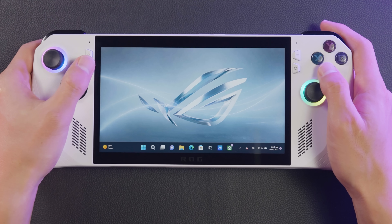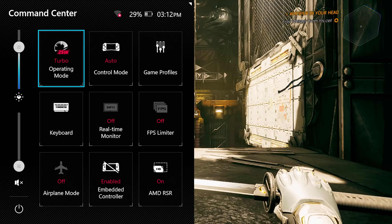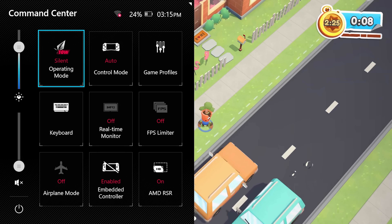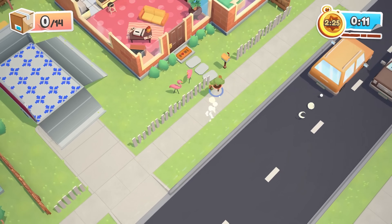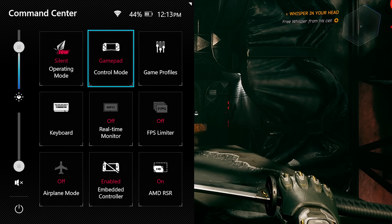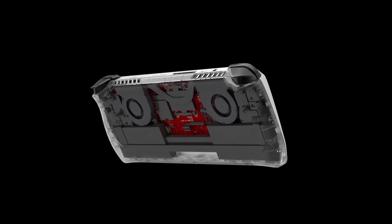You can also tweak your Ally's settings from the command center, a slide-out menu that appears when you press this button. The Operating Mode feature, for example, balances performance and battery life. Turbo Mode is ideal for AAA games with high-end graphics where you want to push power to the max, while Silent Mode lowers power consumption for better battery life and works great for indie and retro games. The Control Mode option is also handy — most of the time Auto is fine, but feel free to experiment. And don't worry if your Ally gets warm or the fans ramp up while you play — just like a sports car engine, devices like this naturally produce heat, but the cooling system will keep the processor well within its operating specs. There's no danger to the CPU.